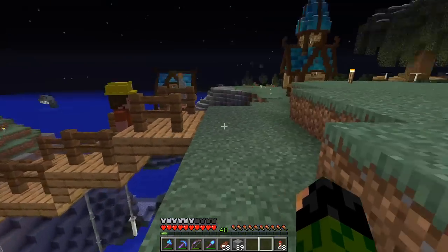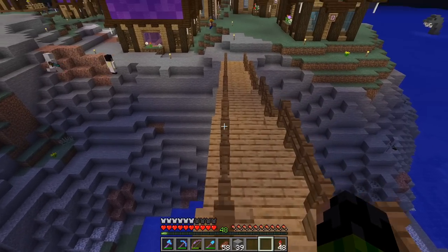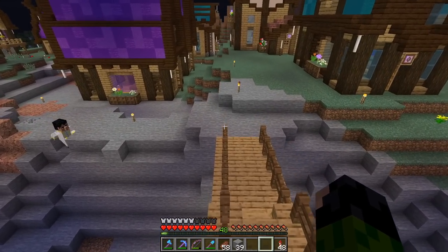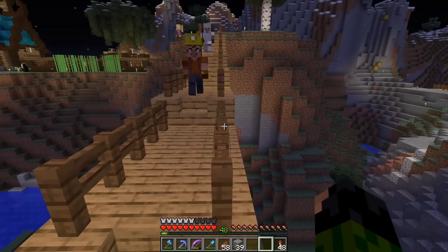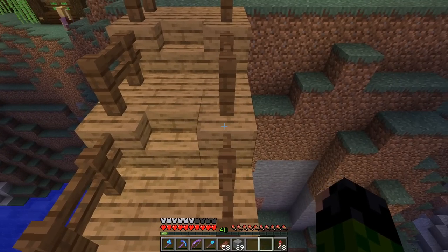Not one villager, at least to my knowledge, has ever fallen off of this bridge, but they do fairly frequently get stuck on these fences, as you've probably seen in my videos. So I think the very first thing we're going to do super quickly is just expand this bridge by one block to the side.